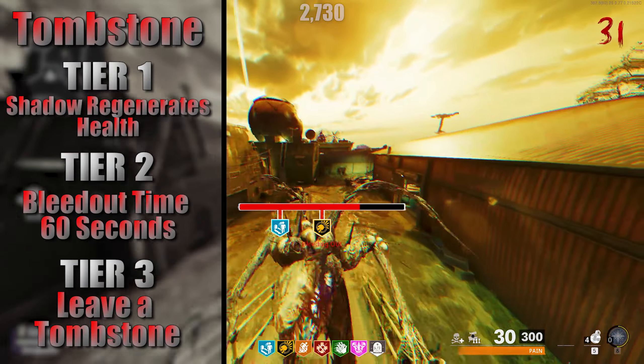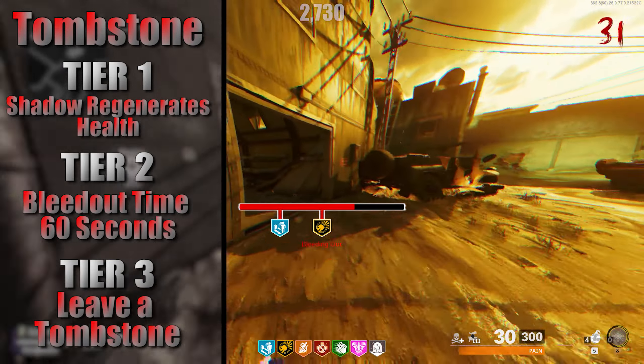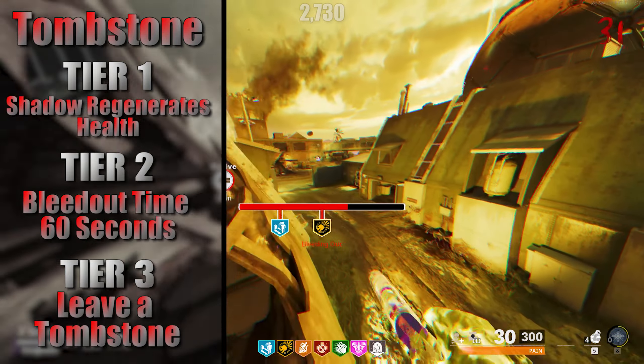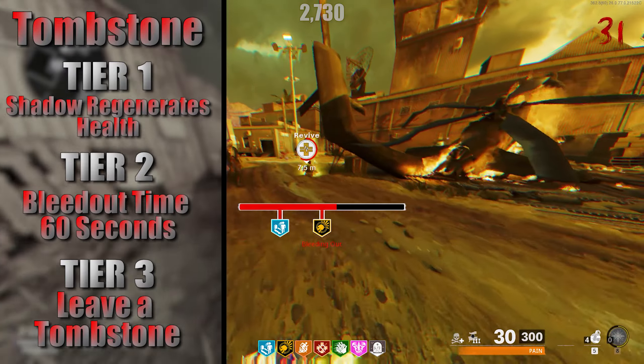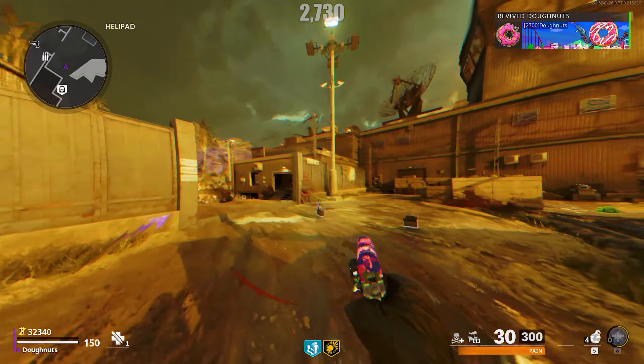Tier 1 allows for the shadow form to regenerate health. Tier 2 increases the player's downtime duration to 60 seconds. And Tier 3 allows players to drop a Tombstone stash that saves their weapons, equipment, and resources upon death.